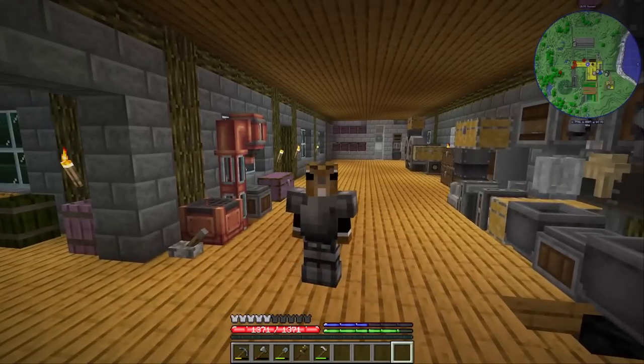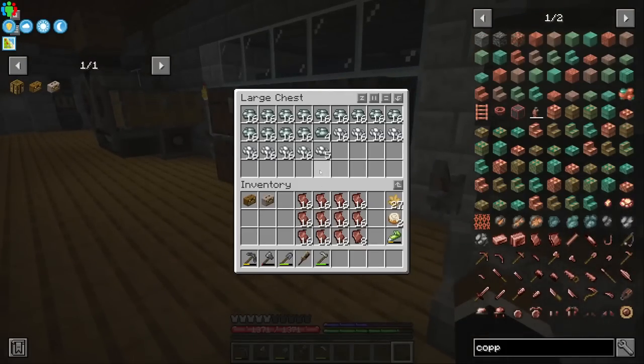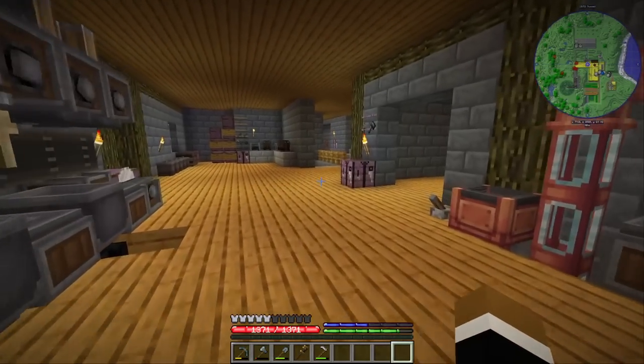Hi guys, welcome back to another episode of Order Terraformer Craft. Now we have access to a decent amount of nickel. I definitely want to do the whole progression today from steel to black steel, then also if there's time left to red and blue steel, so we can maybe also make a bucket — it's going to be the highlight of the episode. But first let's actually do something else.